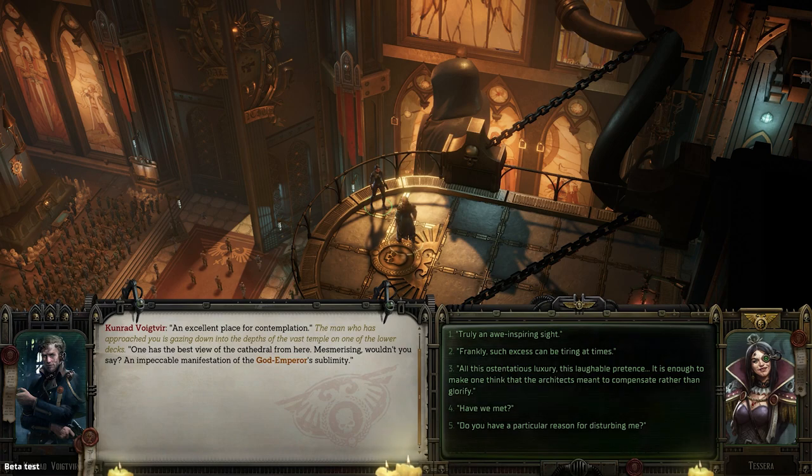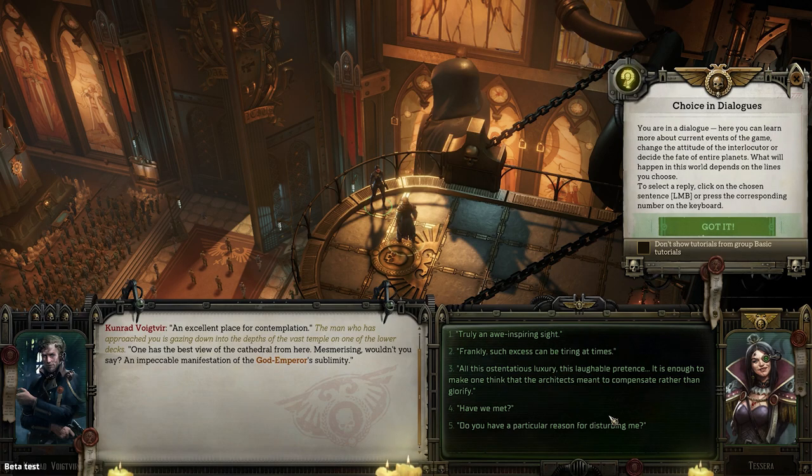An excellent place for contemplation. The man who has approached you is gazing down into the depths of the vast temple on one of the lower decks. 'One has the best view of the cathedral from here. Mesmerizing, wouldn't you say? An impeccable manifestation of the God Emperor's sublimity.' This definitely feels like the first set of dialogue choices will set the tone for your character.